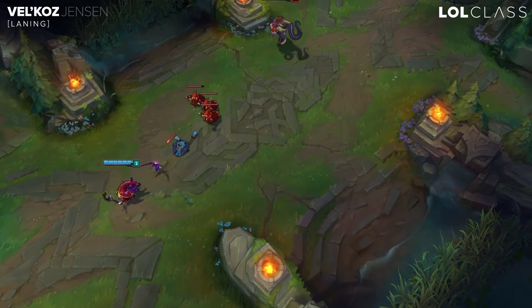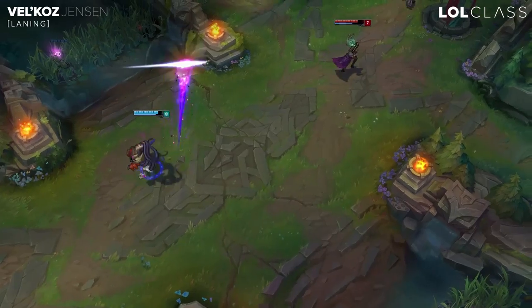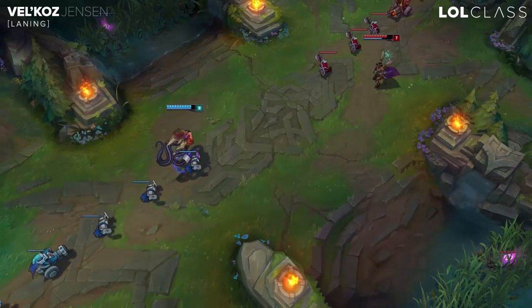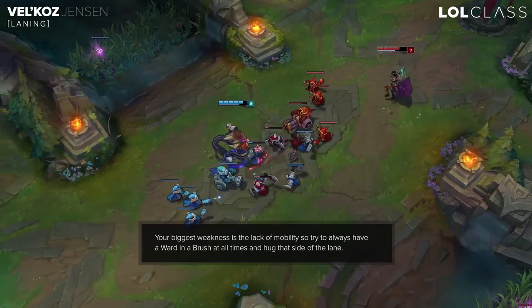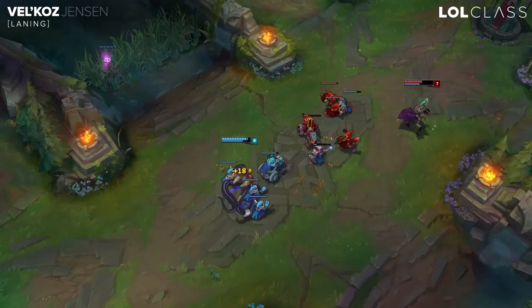Mid lane is very important to have control. You just want to try to push the tower and harass him under tower if possible, if there's not an option to roam. The biggest weakness with Vel'Koz in laning phase is that he's an immobile champion, and if you're too far up and you don't know where the jungler is you're very likely to die. So try to always have vision on one side and just hug that side so you're safe.